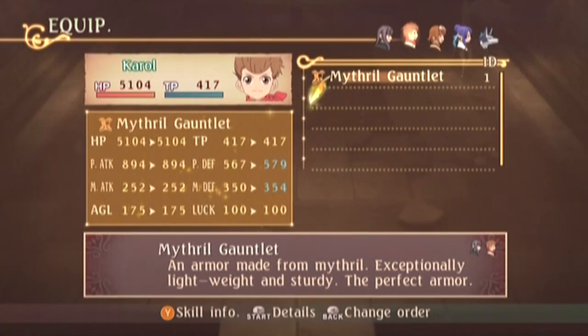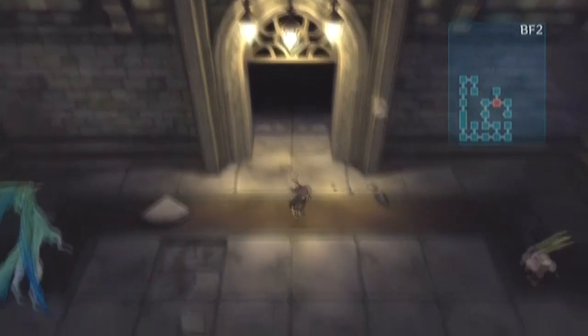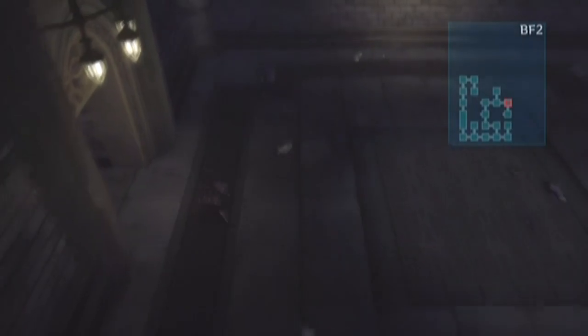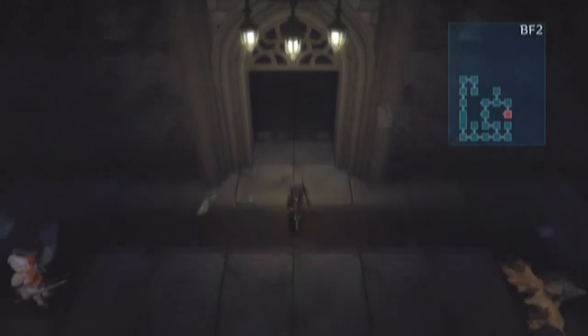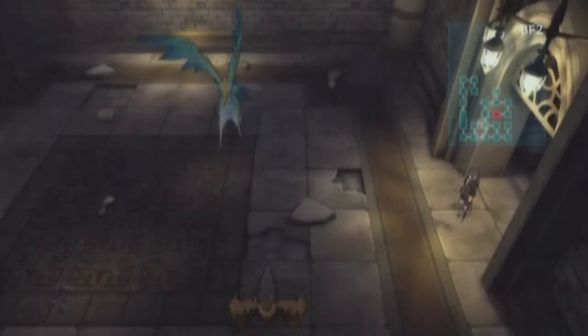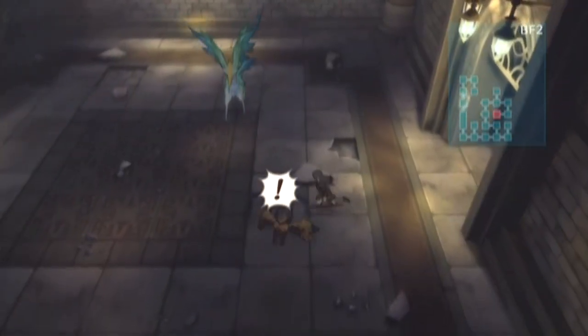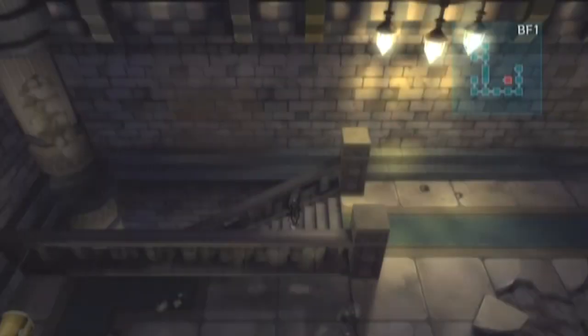Mithril Gauntlet — I'll go ahead and give that to Carol. An armor made from Mithril. Exceptionally lightweight and sturdy. The perfect armor. Oh, it's perfect. I doubt that — I can think of better armor. Like the... what was the armor? Gar dropped it in Tales of Symphonia. I forgot what it's called. I should be ashamed — I should remember this stuff. But then again, it's been like a year or two since I played Symphonia.